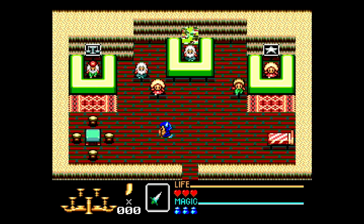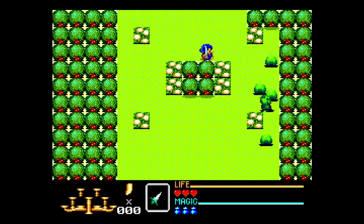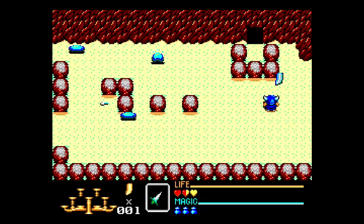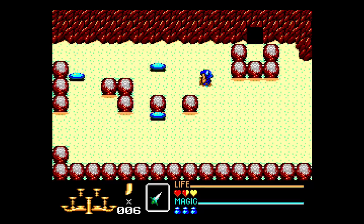You got your health, your magic, your sword, your towns, your talking to people, your screen-to-screen with enemies appearing as you get into that screen. This is the closest you'll get to Legend of Zelda on the Sega Master System — it's Golden Axe Warrior. Good luck finding it, but if you're playing it by other means, all power to you.